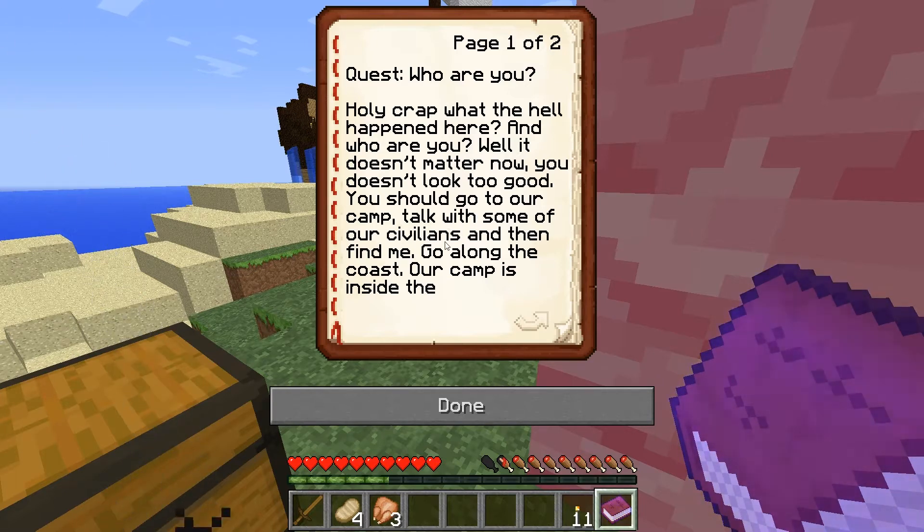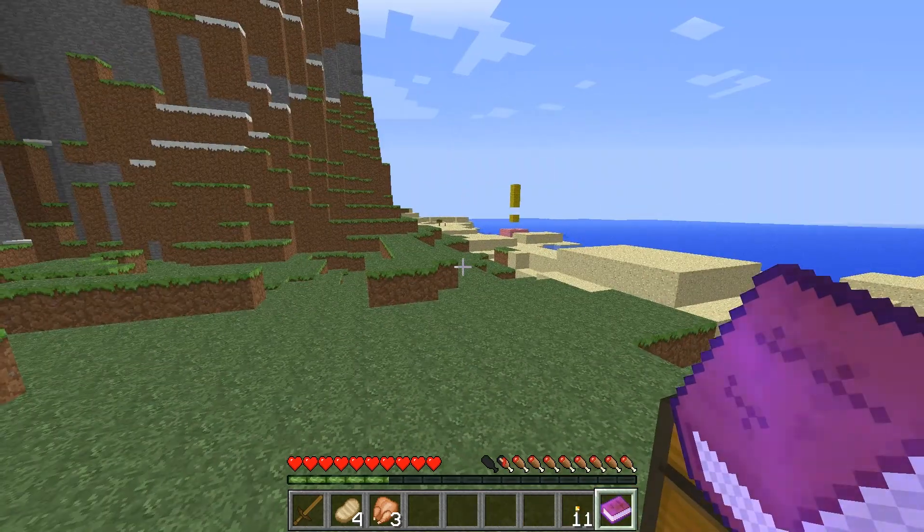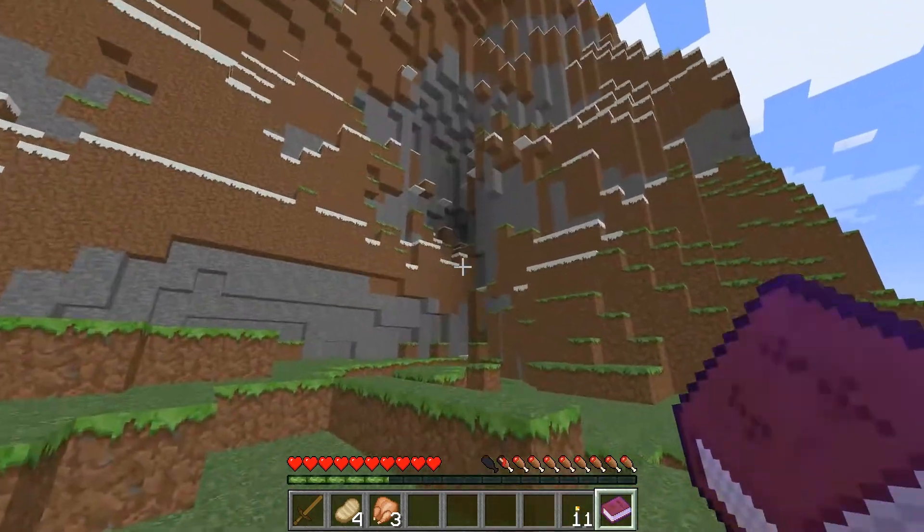You should go to our camp. Talk with some of our civilians and then find me. Go along the coast - our camp is inside the mountains, you can't miss it. I will look around here for a moment, then I'll join you inside our camp. Find the camp inside the mountains - let's do that.